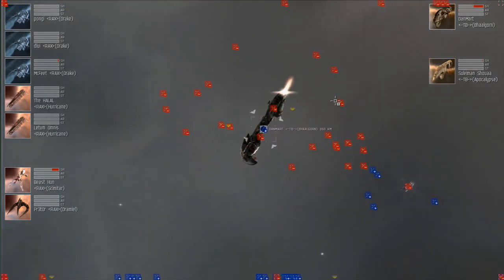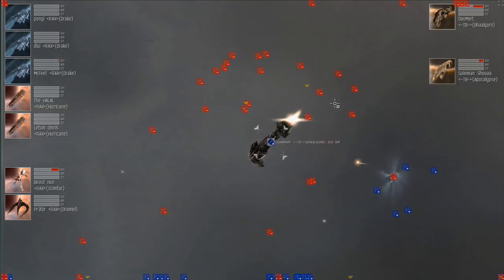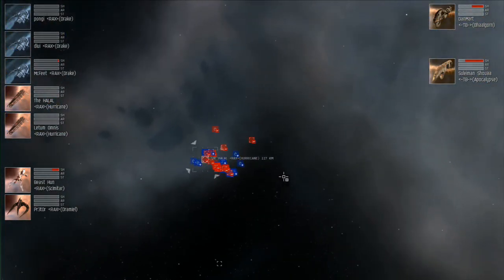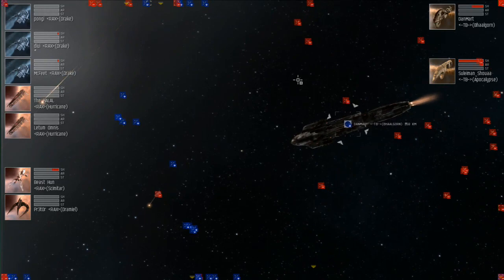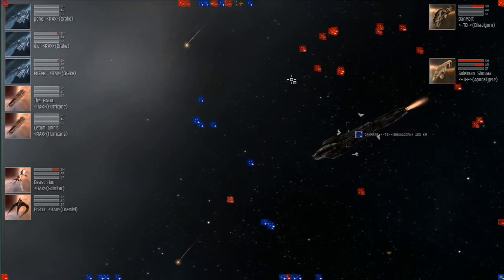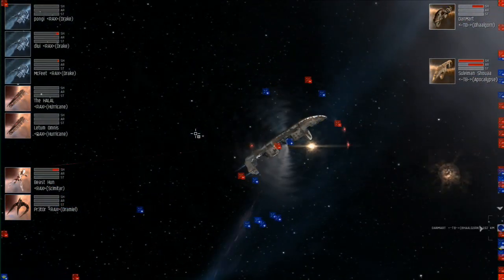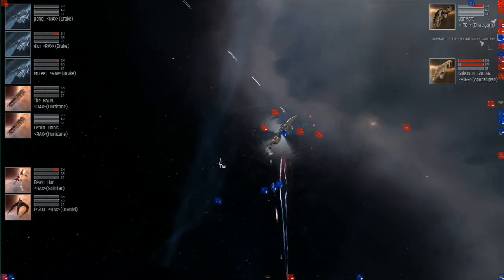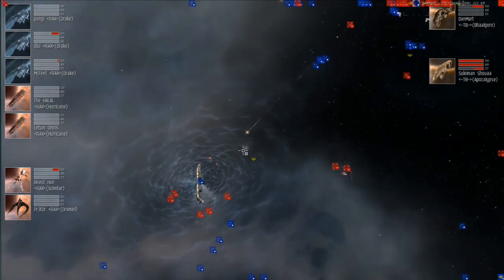I was actually just going to talk about the same thing. As we see the first Apoc go down and also a Hurricane go down for Hun Reloaded — I think the Apoc is attractive in the tournament because of the range bonus. In theory you have the whole arena accessible with pulse lasers, which is great. You can fill the mids with ECCM and hit E-War and bombers from pretty much wherever you're at without needing propulsion. But it never seems to do that well. I think it's too weak on the DPS side, and by being so stationary and easy to interfere with, it just doesn't quite do it. I like the Armageddon or the Abaddon better, even though it's easy to make an argument for the Apocalypse — as we see that second one now going into structure.